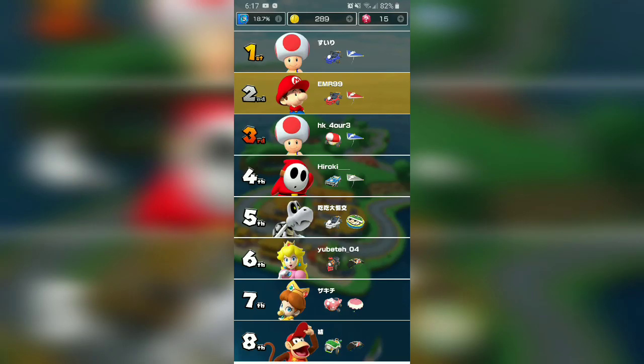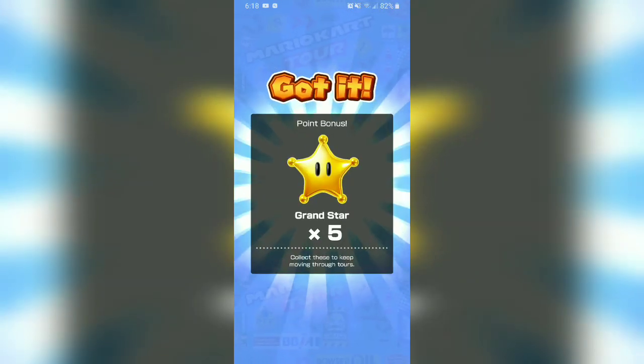We went up to 220, then 224. Baby Mario went up to 416. We have enough — it gives us the 5 stars we need, by 200. Nice. So now we're at 6 coins.